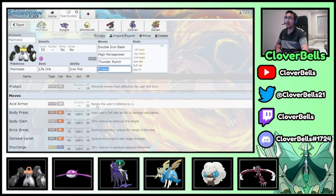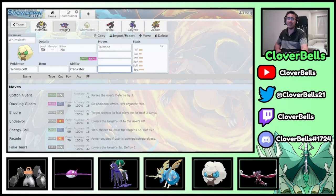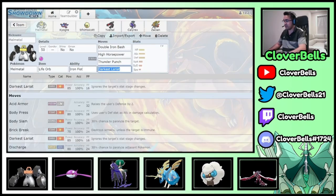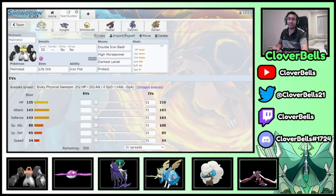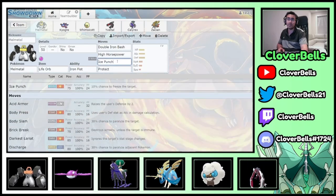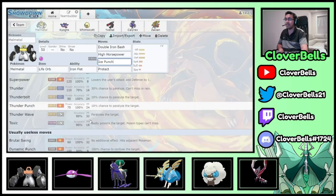For Melmetal, the last slot is Protect, and I want to run Life Orb to make it a really strong Dynamax option. The third move is up for grabs — Thunder Punch is great for sniping opposing Kyogres, or you could run Darkest Lariat for Max Darkness Special Defense drops so Kyogre and Calyrex can sweep. It also gets Ice Punch for coverage against Groudon. I'm going to go Darkest Lariat here — it's a Dark type move that gets boosted by Yveltal on pivot and can do a lot of damage. But Thunder Punch is equally valid if you want the Iron Fist boost.